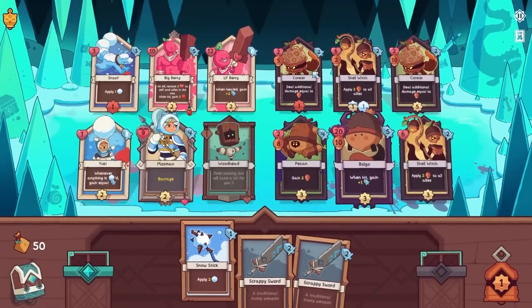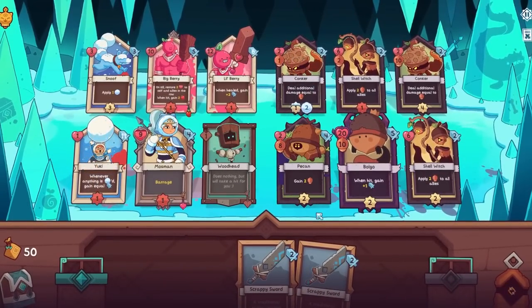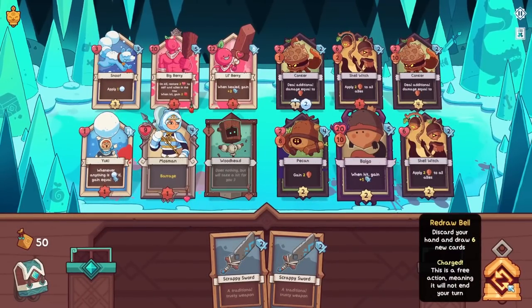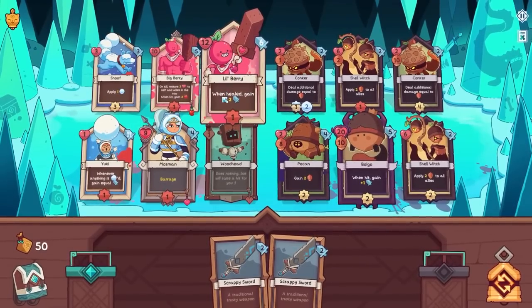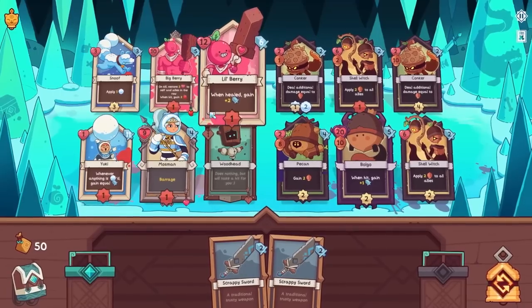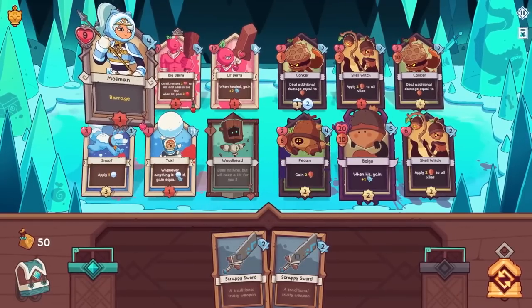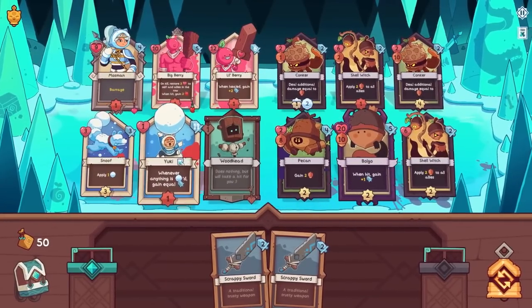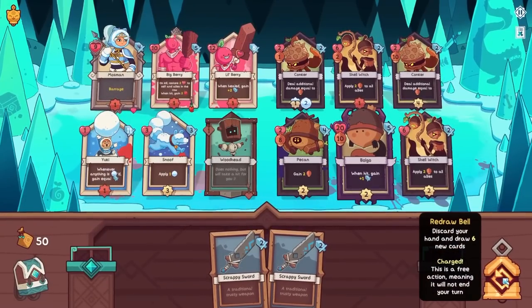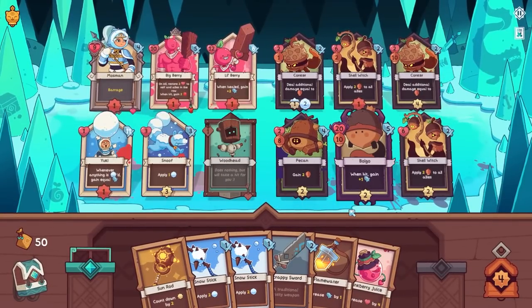Not bad. Nobody here has barrage, so Yuki in the back line is safe. We are going to have some sort of berry montage happening. We want Lil' Berry to get hit, then get healed and stuff. I can't really do all of this in my head — it's just way too much going on. I don't want the barrage getting applied to Volgo. I want Yuki to just keep getting stronger, so let's do this and just hope that everything works. Yes, I'm at that point already. It gets very complex very fast.